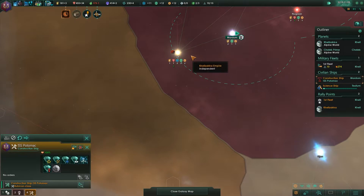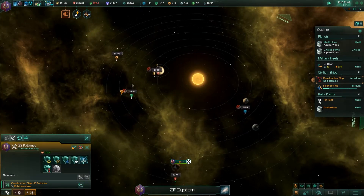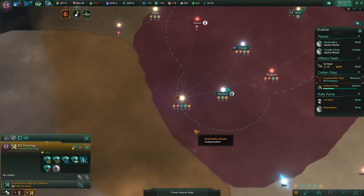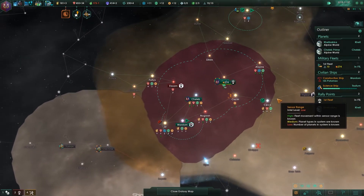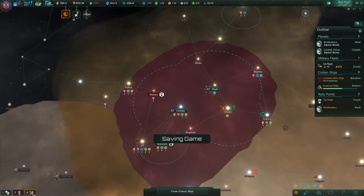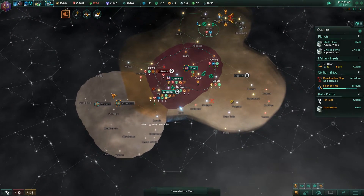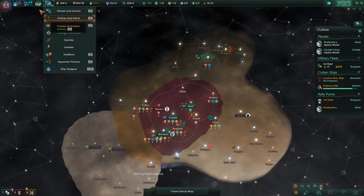Over here we might want to build some improvements — it's a pretty good star. We've got ample options, but most of them are colonizable, so I don't really want to build that. We'll have to wait until we can colonize those — maybe we'll find a species that's actually compatible with those planets. It would be very nice, but I haven't seen any minor factions so far. I think this is the only civilization that we've found.